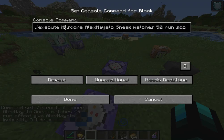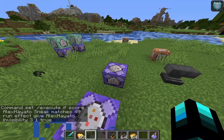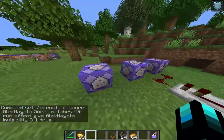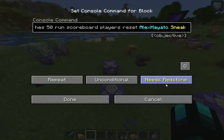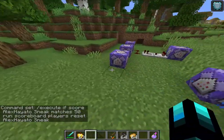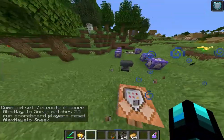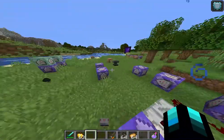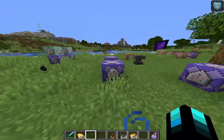There's a second command block that executes if my score 'alexayata sneak' matches 50. Then it resets my score. So basically, the score reaches 49 and I become invisible, and then if it reaches 50 — just one more score point — it resets the score so it can go back to 49 again.